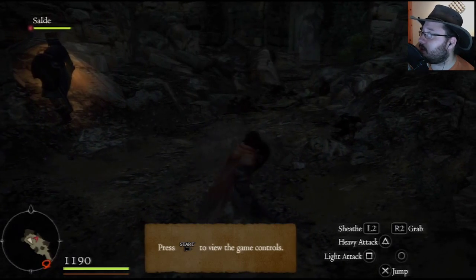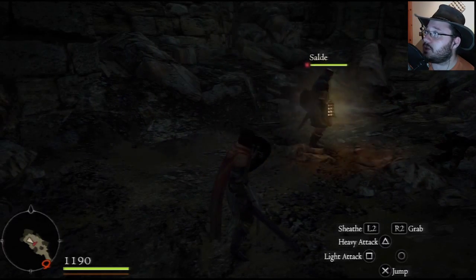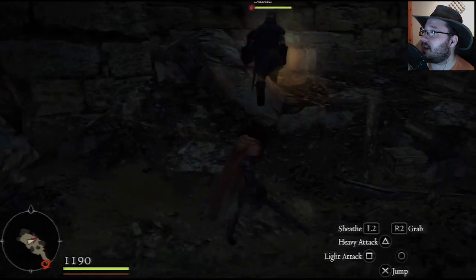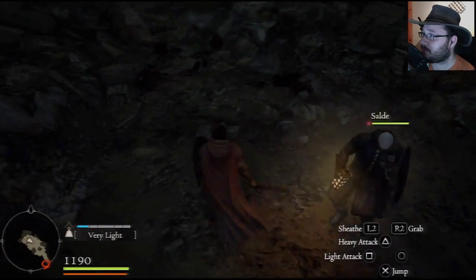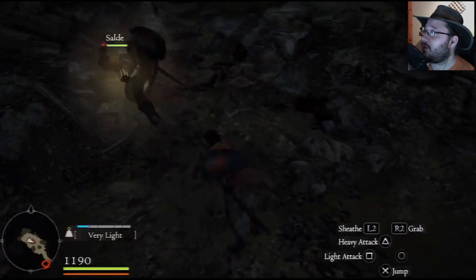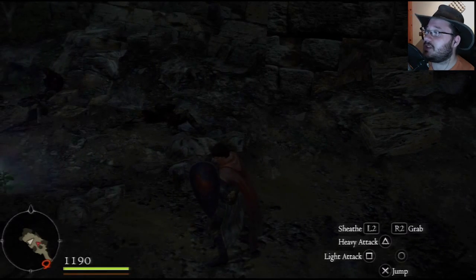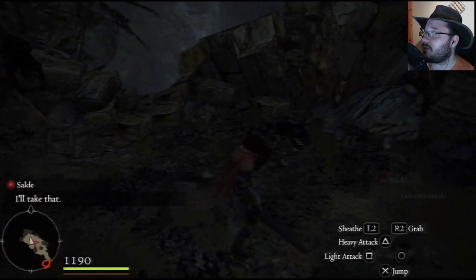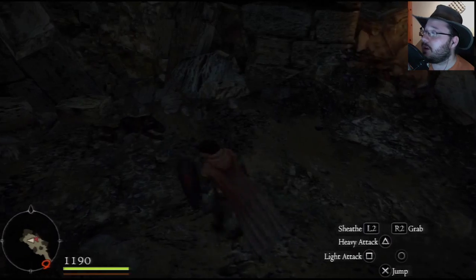Let's talk about what we see on screen. We've got the mini map on the lower left, and something on the lower right that tells you just about everything you need to know. L2 will shield or draw your sword, R2 is a grabbing motion — you can actually grab characters and then throw them or put them down. You can grab and throw just about anything in the game.